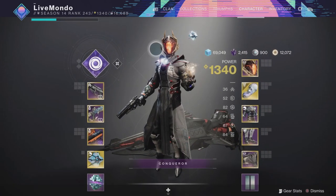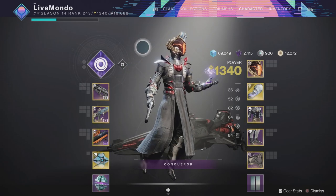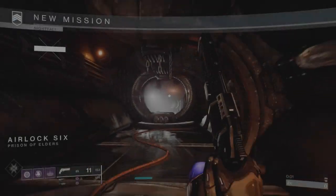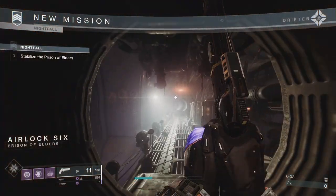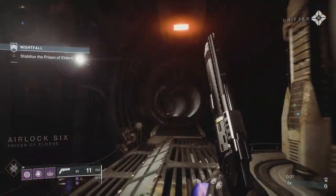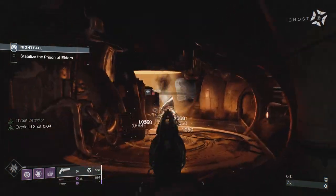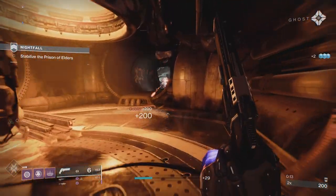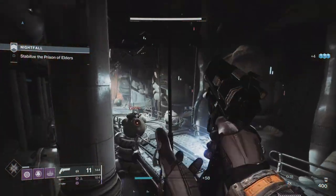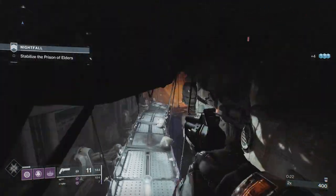I've got Sundering Blast — when I stop a Champion or break a Champion's Barrier, it causes a big explosion that takes about 10% of their health off. A nice little added bonus. I didn't want to do the cheese — it's okay for a Grand Master, but I don't think it's needed for a Master. It still was about a 26-minute run, which is not bad considering.